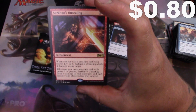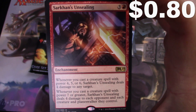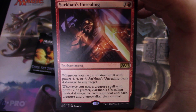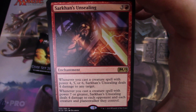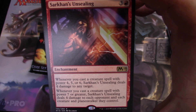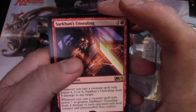Sarkhan's Unsealing — whenever you cast a creature spell with power four, five, or six, it deals four damage to any target. Whenever you cast a creature spell with power seven or greater, it deals four damage to each opponent and each creature and each planeswalker they control.